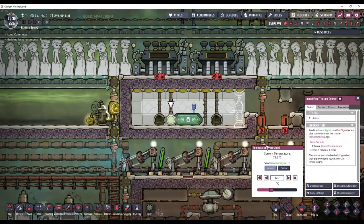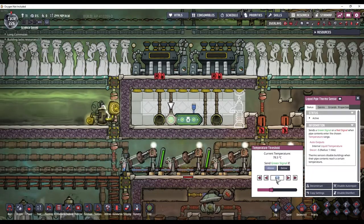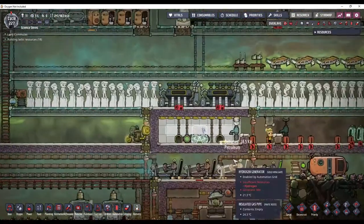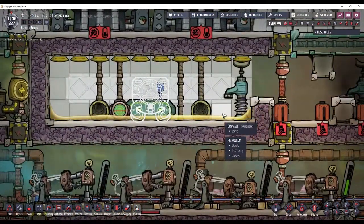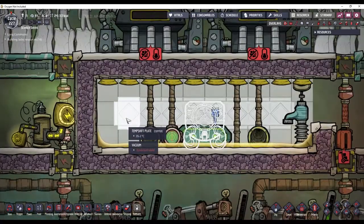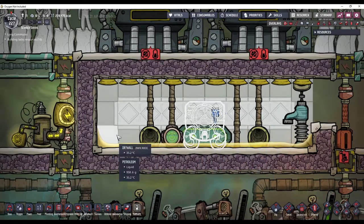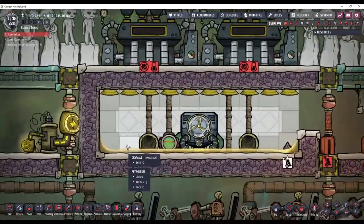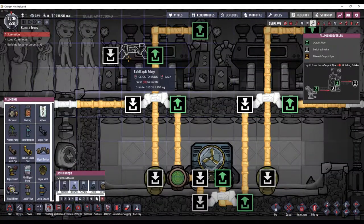I'm going to set this liquid pipe thermosensor to activate the aquatuner once this is above 28 degrees. I've set up this bottle emptier here to have my dupes drop off some petroleum. Tony Advanced has a video where he explains why this petroleum layer down here is important, and I will leave a link to that. This should be enough petroleum for now — I could always add in more petroleum later by bridging onto the exhaust from the steam turbine.